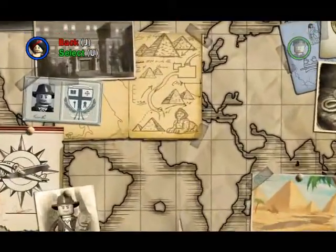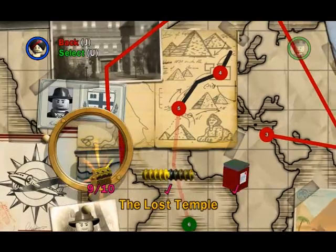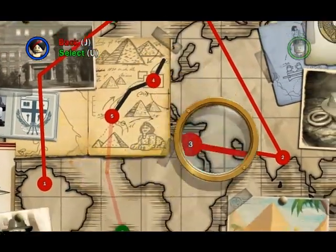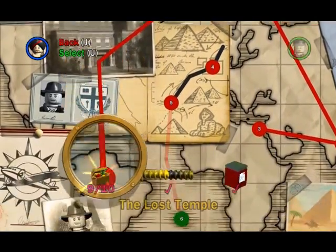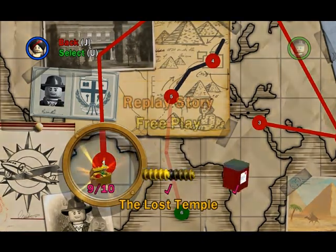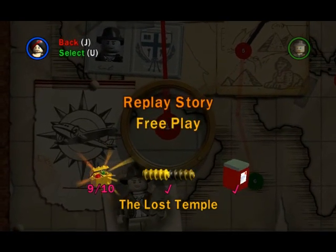So now we are going to a mission. First you have the selection — like Lost Temple — and it says who to select, and when you select it you will play it. As I said, you can replay story or free play.